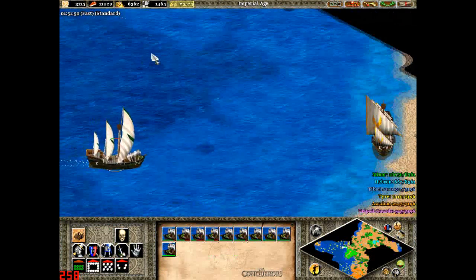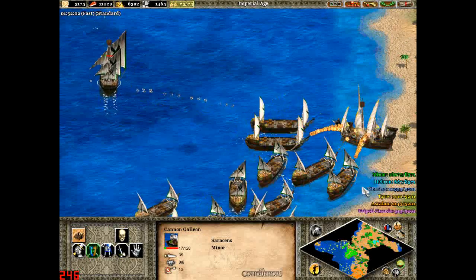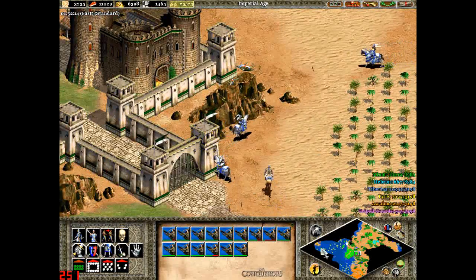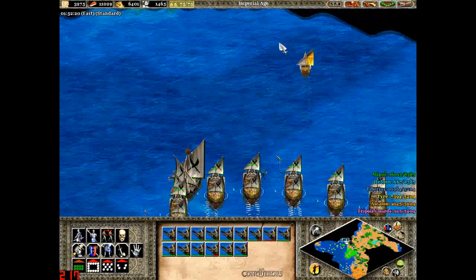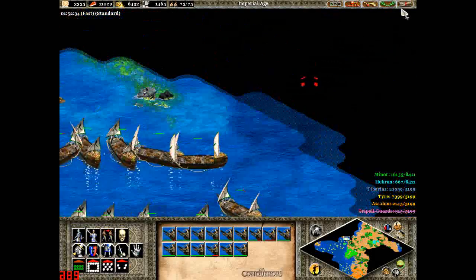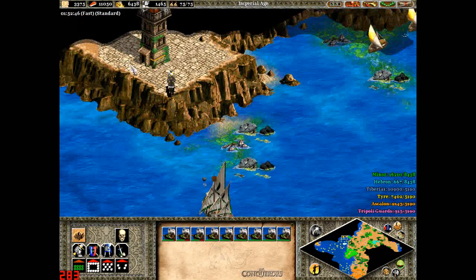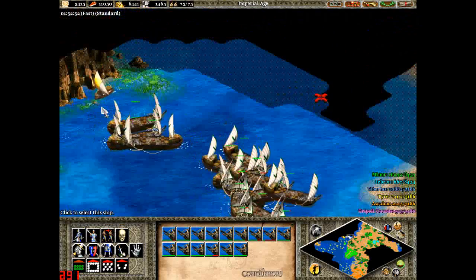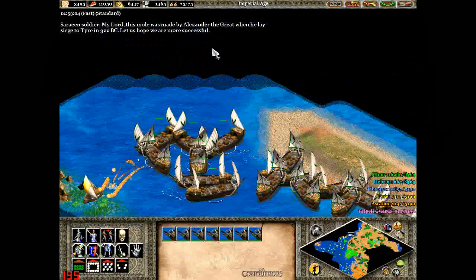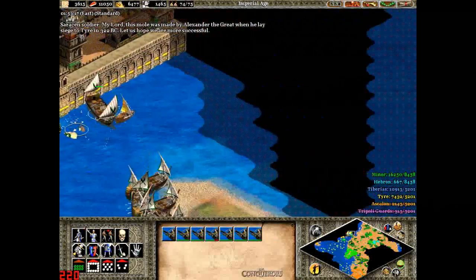There's a ship there — let's just take them out. What, am I being attacked? If I'm not being attacked by anything too bad, then that's fine. If they can just be taken out by the castles, then that's not a problem. I want my fire ships going up here. Let's get all my cannon galleons on this. My lord, this mole was made by Alexander the Great when he lay siege to Tyre in 322 BC. Let us hope we are more successful. I sure hope we are.